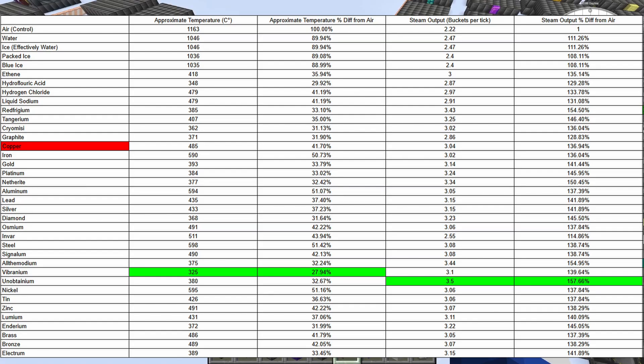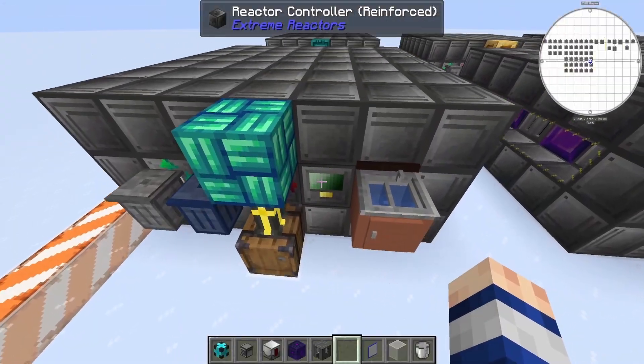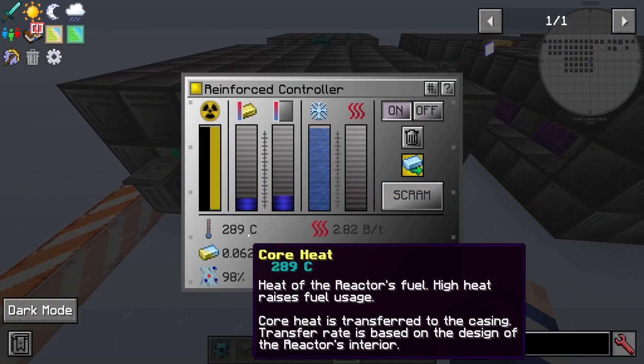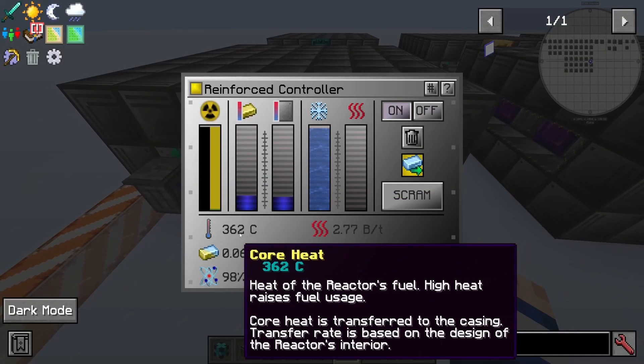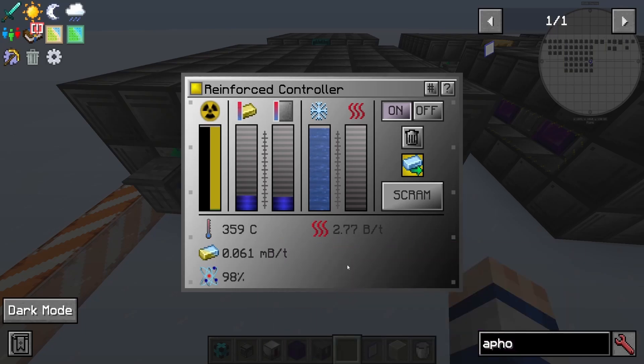As you can see, vibranium actually had the lowest temperature, and unobtainium had the highest output of steam per tick. Something kind of weird with vibranium is that it fluctuates a lot — the temperature is bouncing between about 250 and 380, so I just tried to take an average there. That's why vibranium's result looks like that.